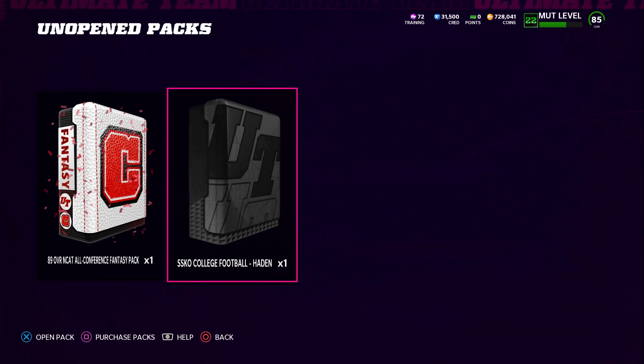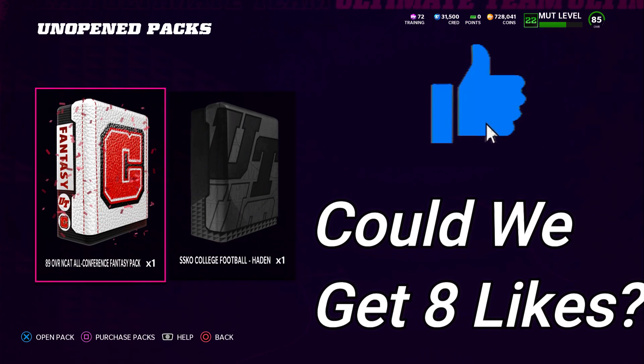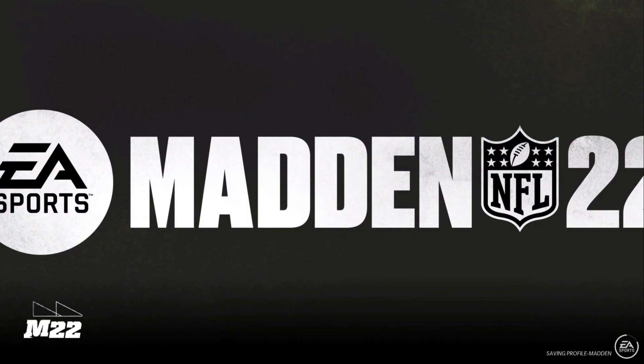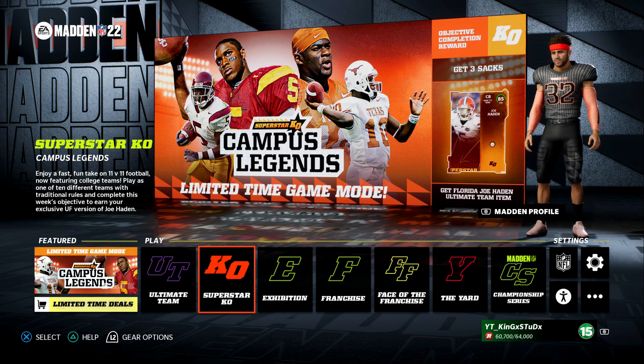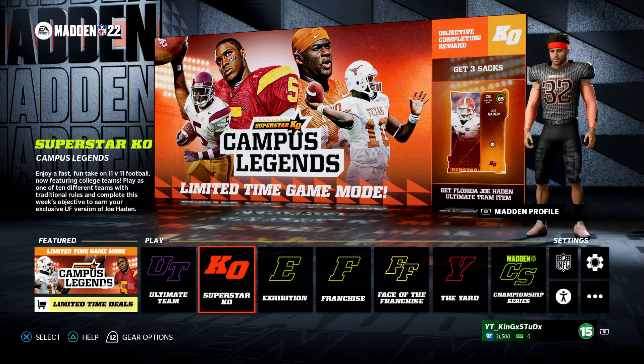Let's get into this video. As you can see on screen we have the Superstar KO College Football Hayden — this is a Joe Hayden card. He is 100% free. If you head over to the main menu inside of Superstar KO and go into the game mode, it says get three sacks and you will get an 85 overall cornerback Joe Hayden for the Pittsburgh Steelers.